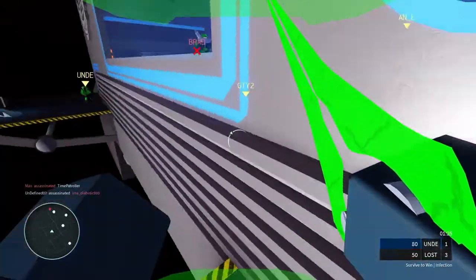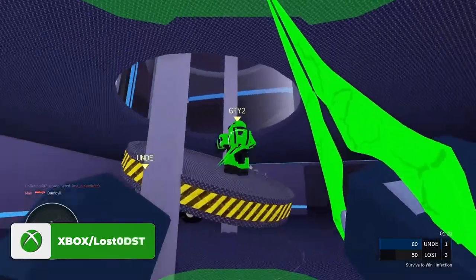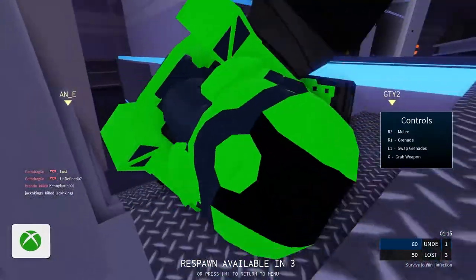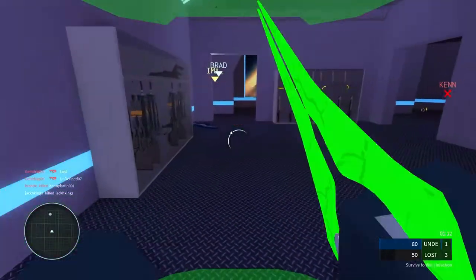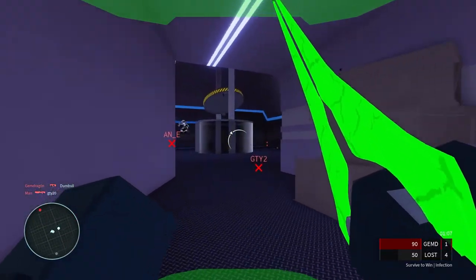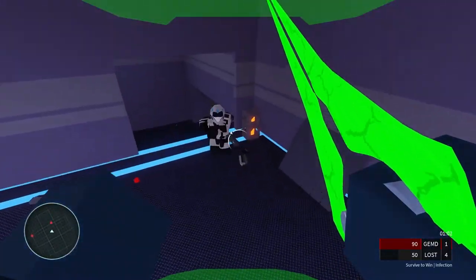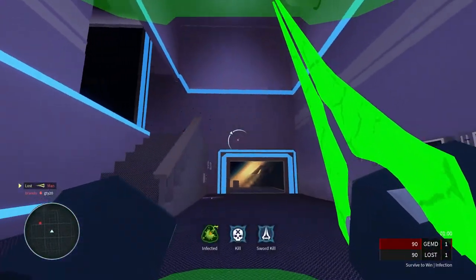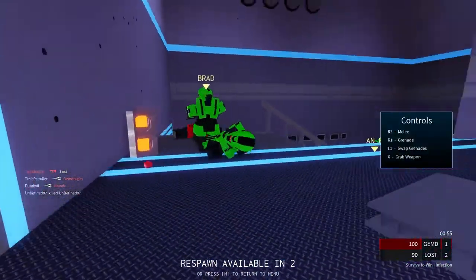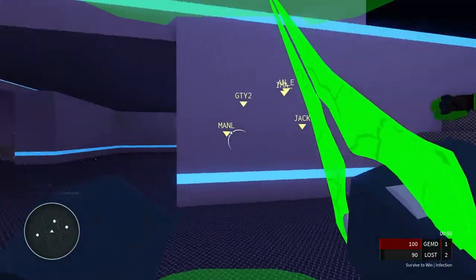Now we're infected, we got the green energy sword. It's nice too because instead of just being shotgun and pistol, you can actually scavenge the battlefield and get like an SMG, assault rifle, carbine and stuff. They do have less ammo but the fact that you can scavenge weapons is pretty cool. All right, last guy standing — where's he at?